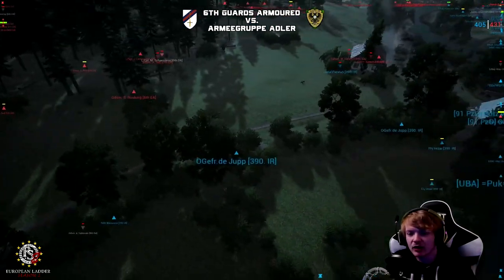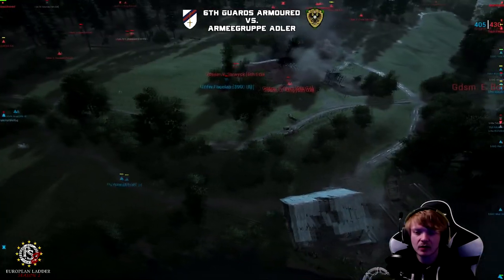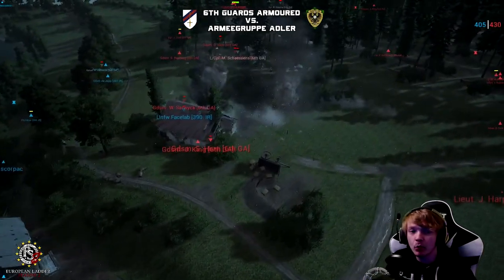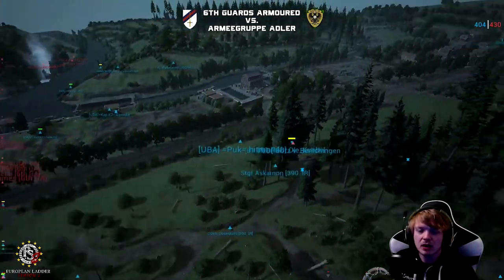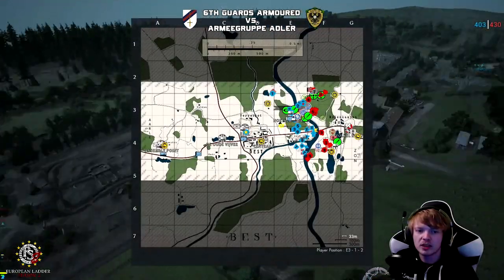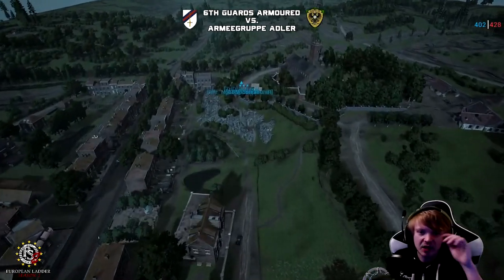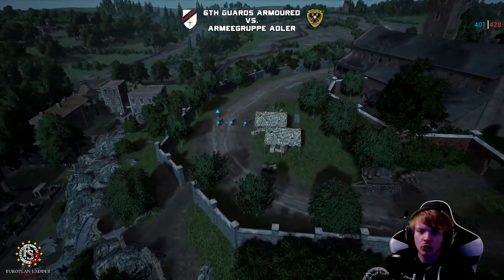You can see the IR infantry squad still holding this side of the river. They are dug in, and the 6GA guys are now being hit by mortars on this part of the map as well. We're going to go find their mortar team, because the mortar team from Armour Group Adler has just been immense. The sheer accuracy of their mortars has been incredible. Let's see what mortars they are rocking.